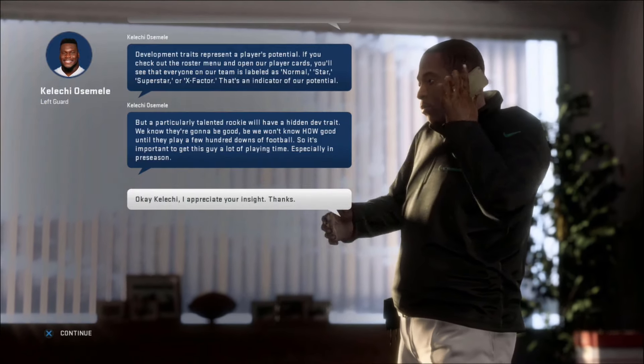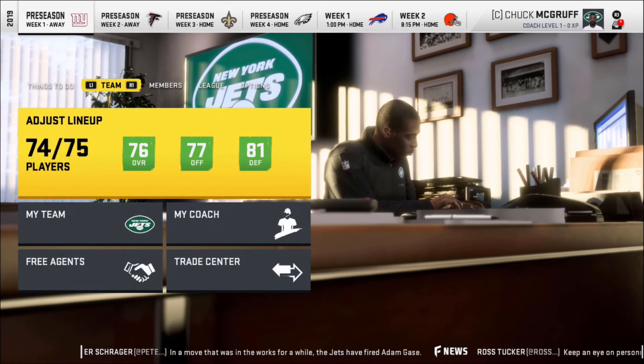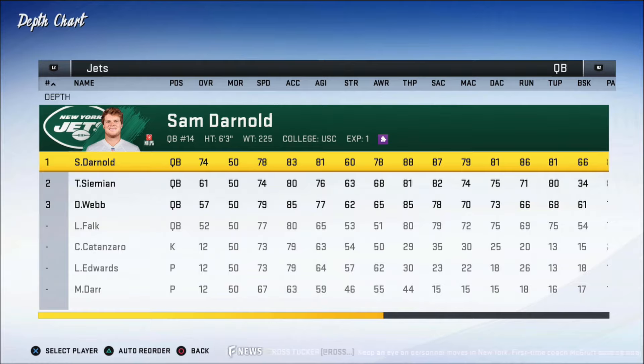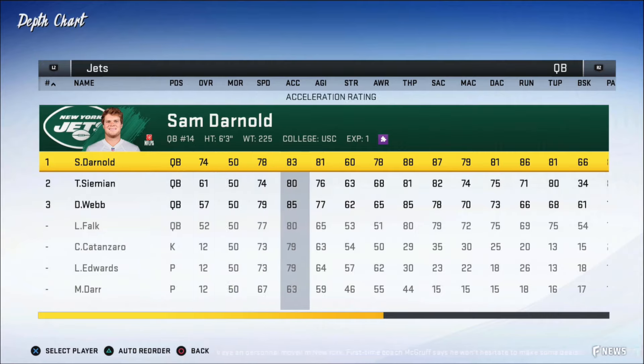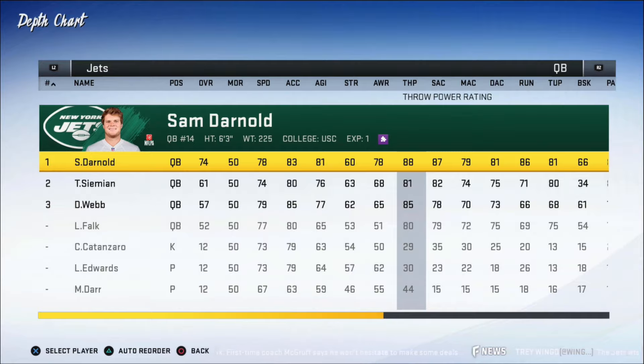Let's get into the depth chart and see what we got. Our starting quarterback is Sam Darnold — 74 overall, the USC kid, but he has a pretty good upside. We might stick with him; if he's not working out we'll look to the draft, but we automatically need a backup QB in the upcoming draft. He's not a slow quarterback — acceleration is okay, short arm accuracy is 87, throwing power is 88, so he's no Pat Mahomes but he can get it down there about 30 yards. Medium and deep arm accuracy aren't too great, so you won't see us throwing it deep unless someone's really wide open.